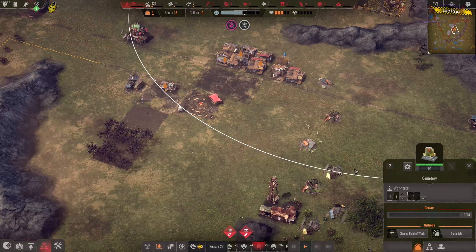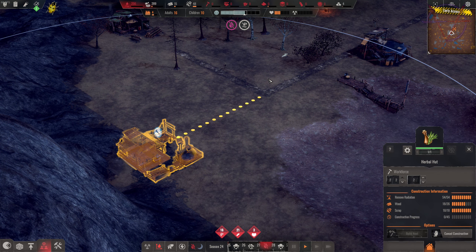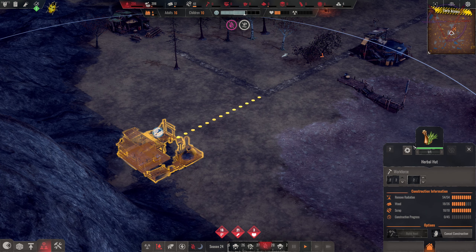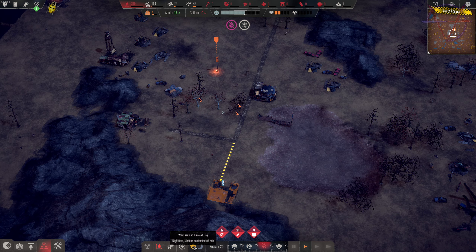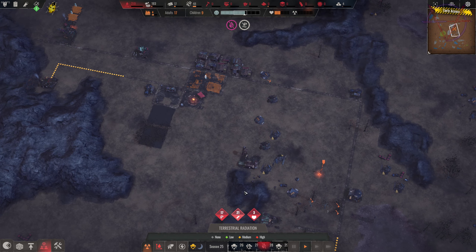Two droughts — wow, okay, this is bad. The average health of our settlers is simply low, too low, and I don't know how to stop it. I cannot build a medical facility for now — metal and plastic, it will take ages. So maybe the herbal hut will save us for a bit. One drought is almost over. And this is medium contaminated rain — maximum challenge, Artie, I always do that. Let's finish the herbal hut.